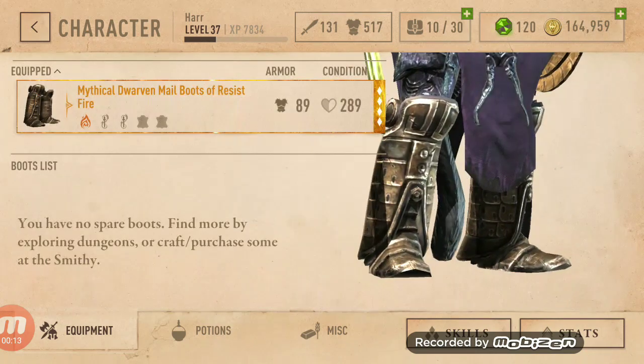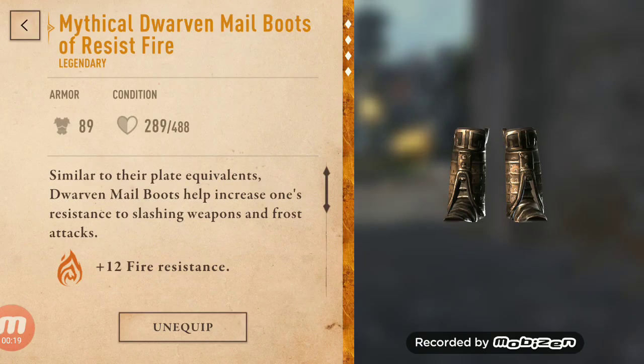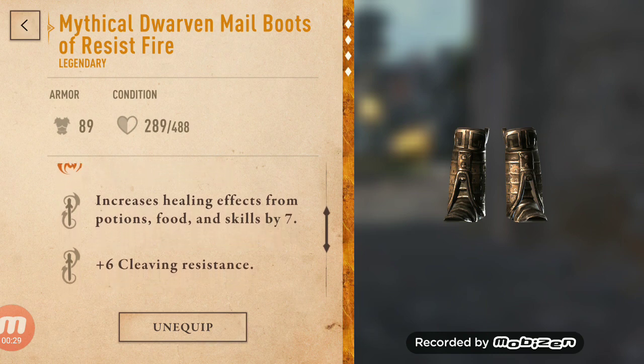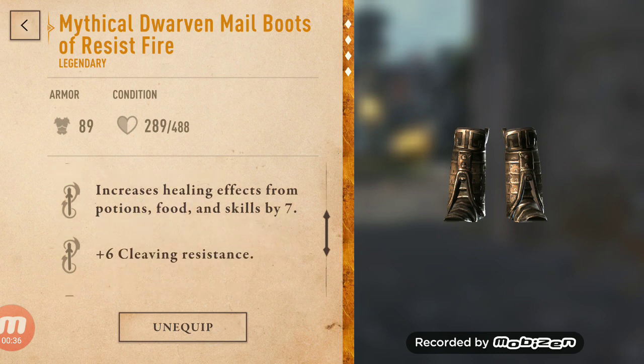Starting with these boots — I upgraded these to mythical, actually created and enchanted them, and got lucky with some bonus enchantments. This one increases healing effects from potion, food, and skills by 7 — that is the best one I have, that's why these are mythical. Also cleaving, slashing, frost resistance, and fire resistance.